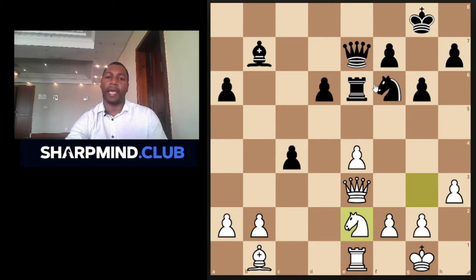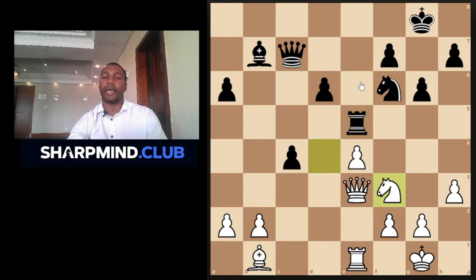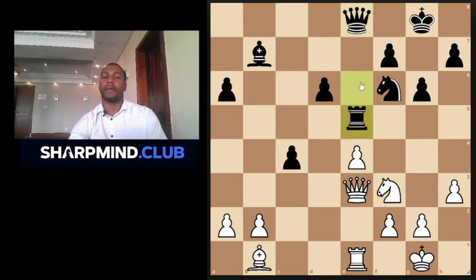So what did Black play? Black played Queen to c7. Knight to d4 — White is still focusing on the big pieces. Rook to e5, Knight f3 attacking the Rook. Black tucks the Queen back, then tucks the Bishop.